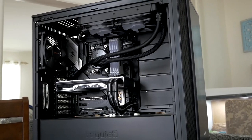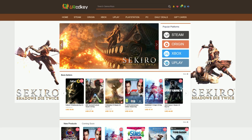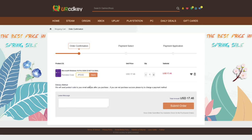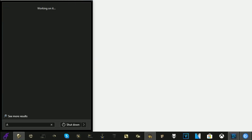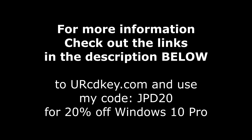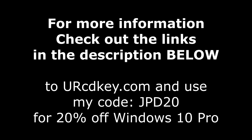Did you just finish building a sweet gaming rig only to have this happen to you? Not to worry, because CDKey has you covered with Windows 10 Pro licenses for under $18. If you head over there right now, you can save 20% off with my code JPD20 at checkout. You'll receive your key within seconds, then just click the Start button and type Activate to find the Windows activation screen and paste your code in. For more info and that coupon code, check out the links in the description below.